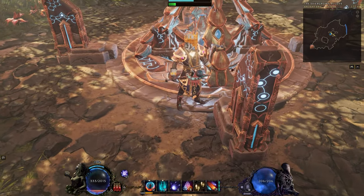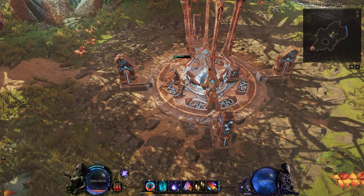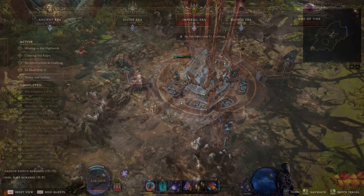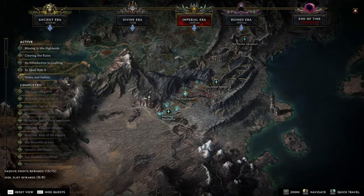Here is how you can get to Last Epoch's hidden area, the Overgrown Alcove. You're going to have to progress in the story until you have this part unlocked in the Imperial area. You want to teleport to the Rustlands.